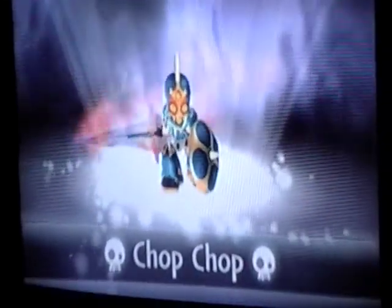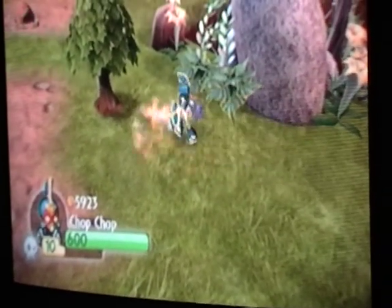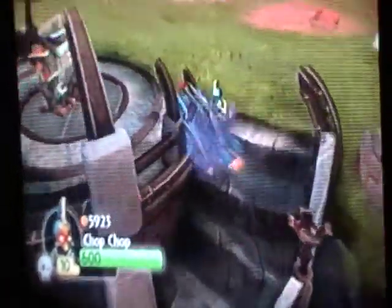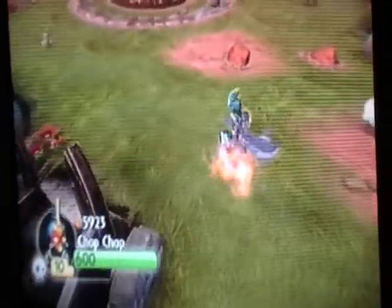And then, Chop Chop. He's fully upgraded. He's on my list. I chose the sword path. That's when you press A and then hold A, A, Z. And then B, A, A, B.